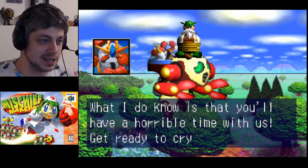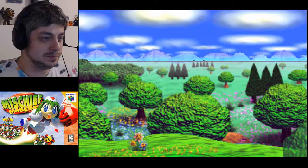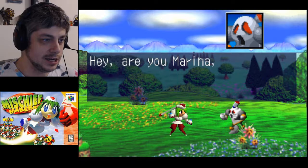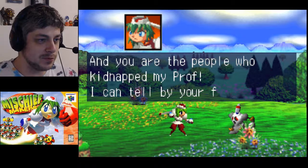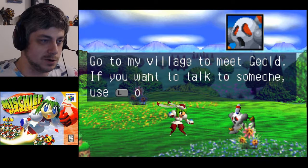The enemy says he'll have a horrible time with them - 'get ready to cry and scream, no Marina help me!' And here's Marina - she says she's lost their trail and wonders who they were. A Clancer greets her: 'Hey, are you Marina the ultra intergalactic cybot G?' She identifies the kidnappers by their faces. The Clancer says 'don't associate us with those guys, we're also suffering because of them - go to my village to meet G-Old if you want to talk.'